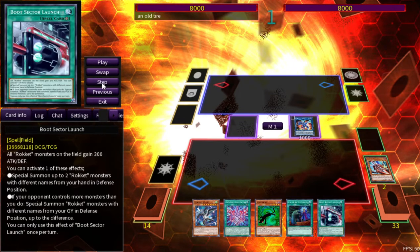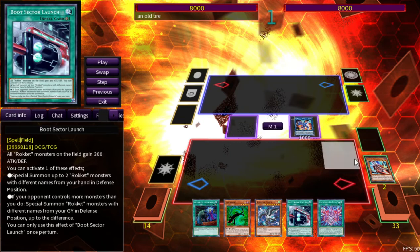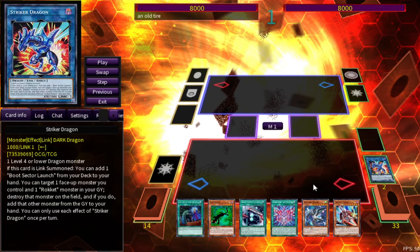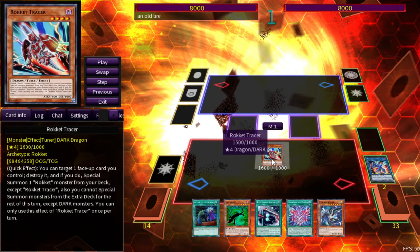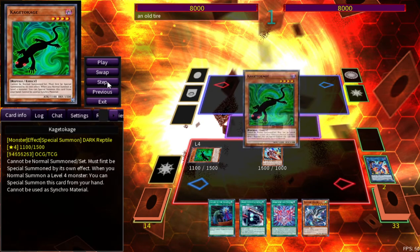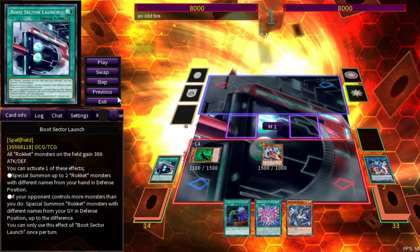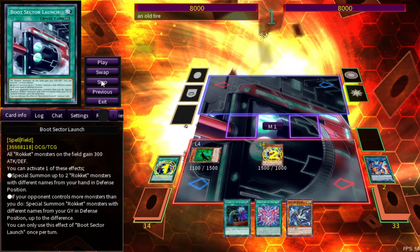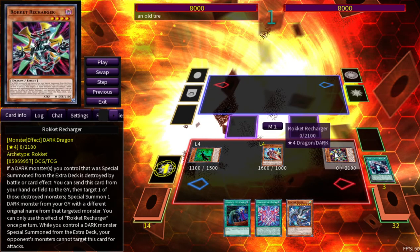In the Boot Sector Launch, the Boot Sector Launch is also just going to be a target for your Rocket Tracer to destroy — you can target itself to add a Rocket monster from your Graveyard. You're going to go ahead and destroy itself and grab the Rocket Tracer. We can normal summon that, which is going to trigger the Kage. Kage is going to be a free special summon there. Then I can activate Boot Sector Launch, and use the effect of Tracer to destroy a card to special summon a Rocket from the deck, which is going to be a rank 4.